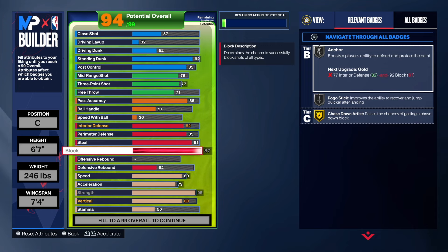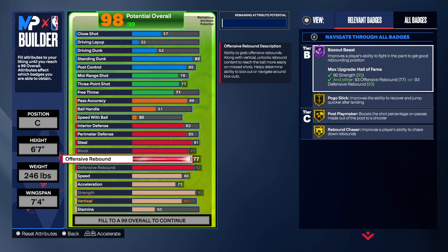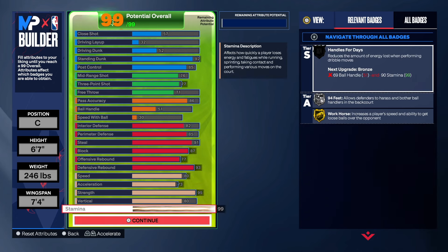We're going to max out the defensive rebound and take the offensive rebound to 77, giving us Gold Pogo, Post Playmaker, Rebound Chaser, and Hall of Fame Box Out Beast. If you get the ball in the post with this build you can kick it out and use that Post Playmaker too. Final physicals: 80 speed, 73 acceleration, 95 strength, 80 vertical, and the rest on stamina.